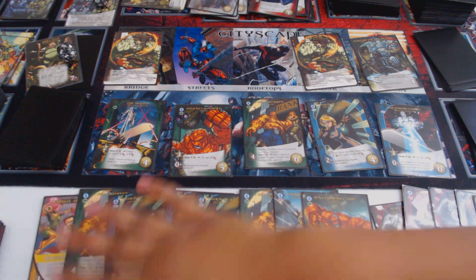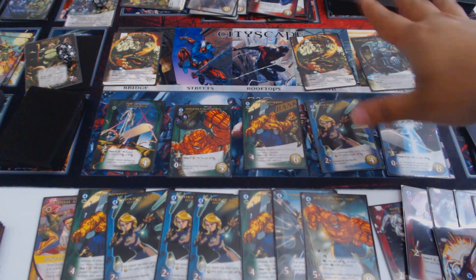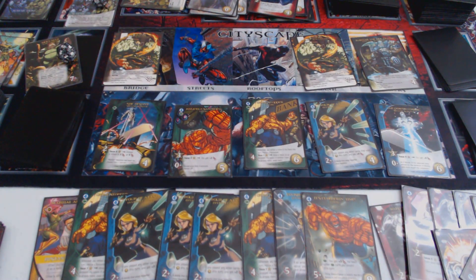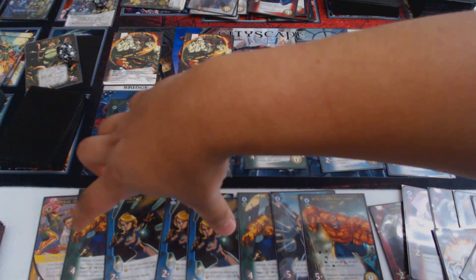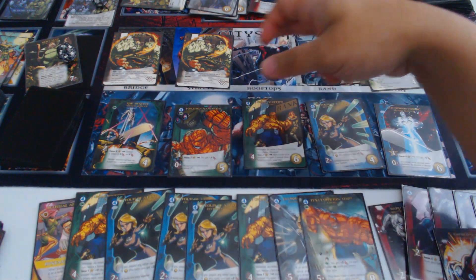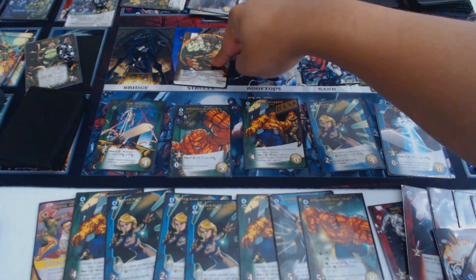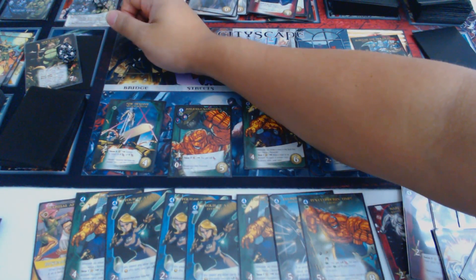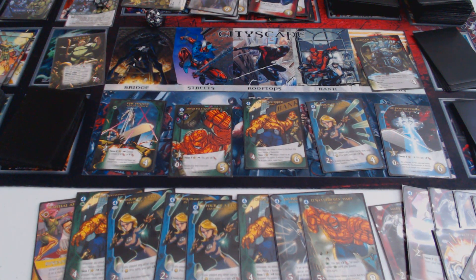Thirty-six attack. I'm going to use seven of it on Giganto — he burroughs here and I rescue two bystanders thanks to Crime Stopper. Seven drops me to twenty-nine. I attack the next villain, dropping to twenty-two. I kill the next one — he's dead. That drops me down to more than ten. Then I use the rest to kill Mole Man with the last tactic. Good game, good game! Let me count up the victory pile and I'll be right back.